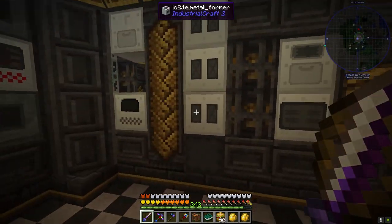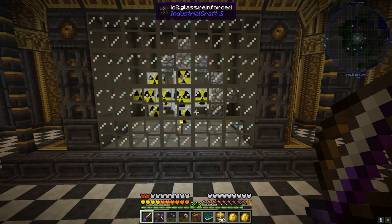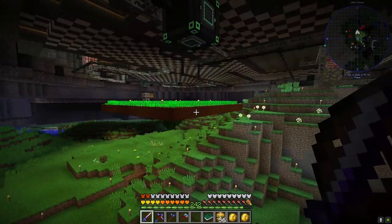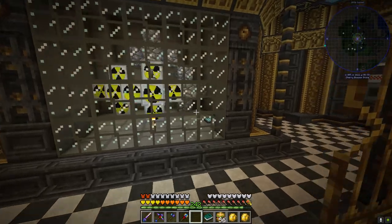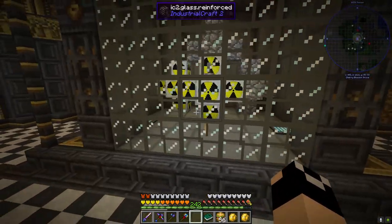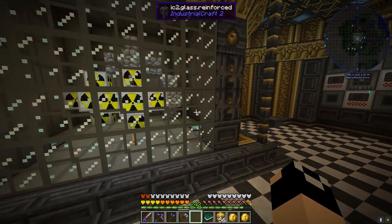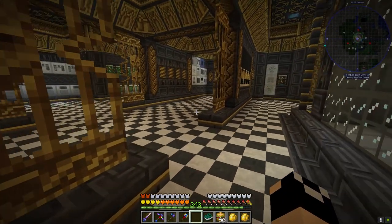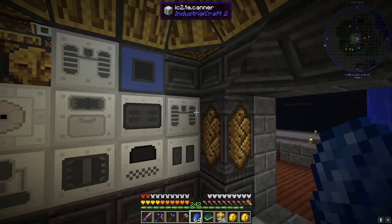I've prepped up a ton of things in our inventory. Today's episode we're going to be wrapping things up - there's another nuclear reactor back here but it's not currently set up. What we're going to be working on today is kind of wrapping up our current IC2 work. I want to get things set up so they can run on their own. This drill is almost out - we're below 2000 durability.